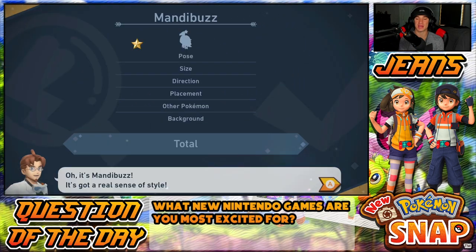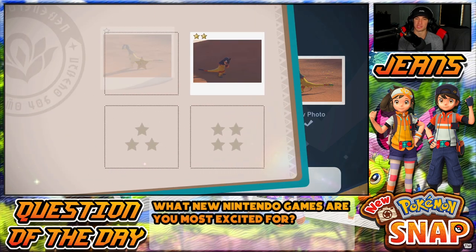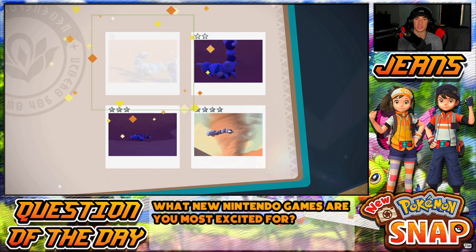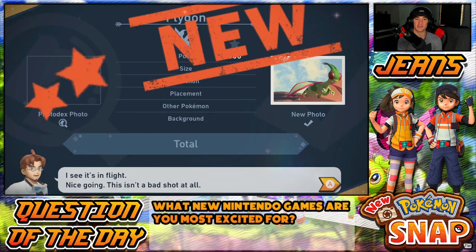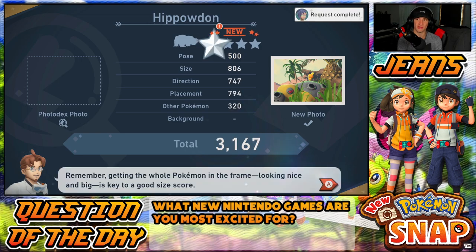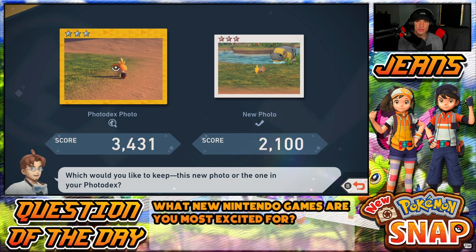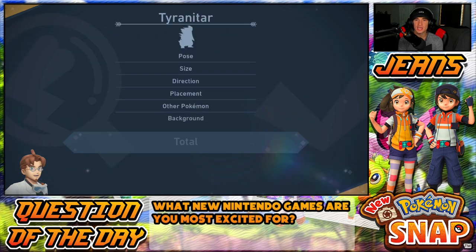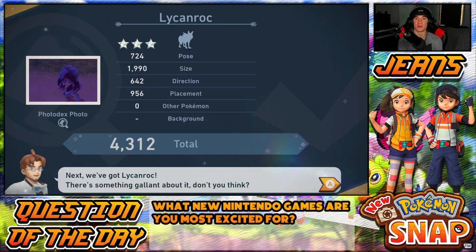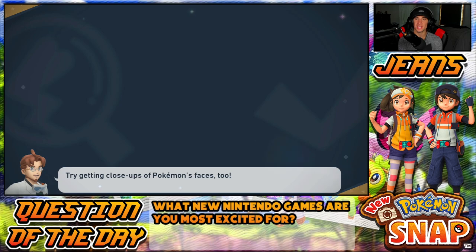Oh we get a diamond Mandibuzz! If not we're going to head back to Maricopia Reef. Getting some points from Skorupi — we got diamond Skorupi, lovely little diamond one. Flygon — that's my first one-star for him, oh so close to diamond. That's whack. Flygon on with Torchic on the back — a four-star photo, should get a request complete. Yes — request complete! Torchic burning the apple — we gotta get that request complete too.